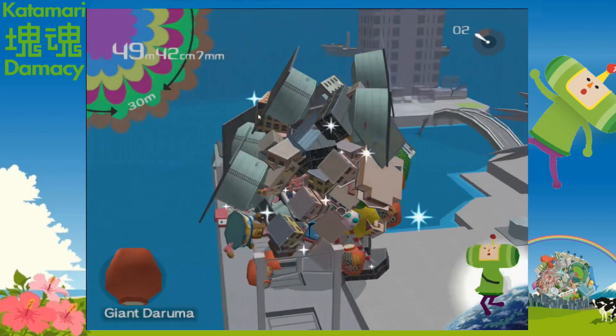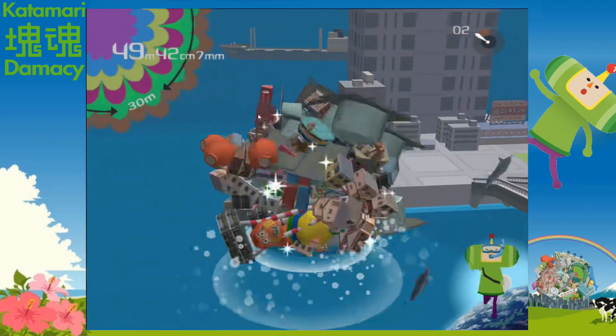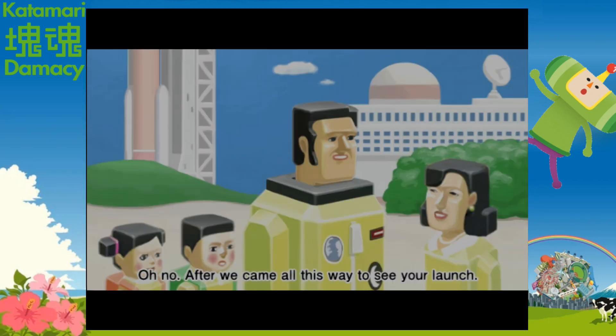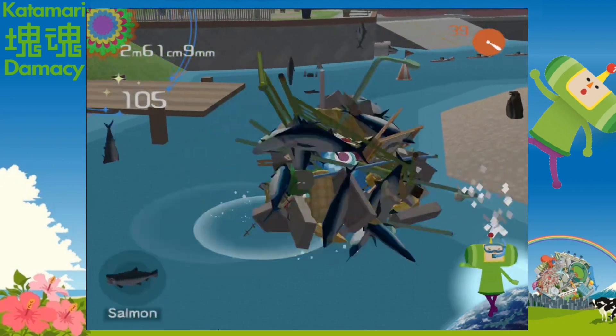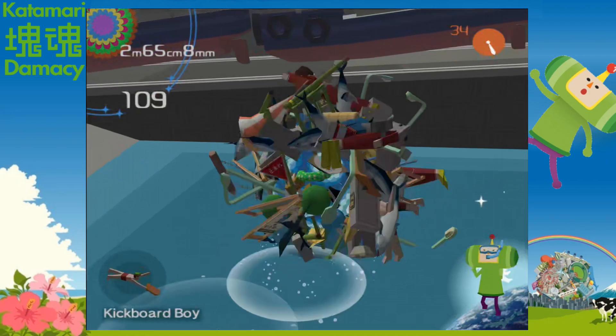In the next level, we go back to The World to make a 30 meter katamari. Because of the big time limit and the amount of items, we're likely to start exploring other islands. This level also plays Que Sera Sera, which is great. In the next cutscene, the dad runs over to his family and says the rocket launch is cancelled because the moon has appeared. Then we head to our final constellation mission, where we roll up fish to make Pisces — it has a song with a bunch of kids singing, which is good but not one of my favorites.